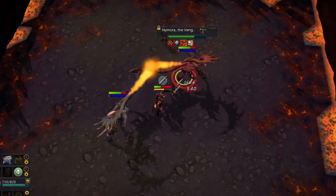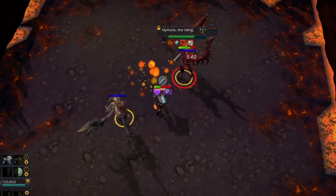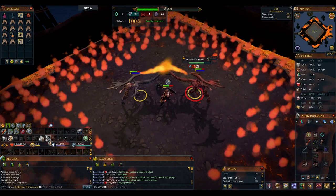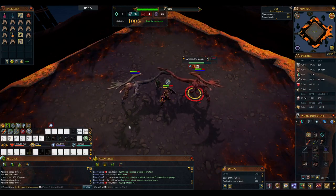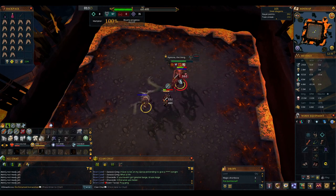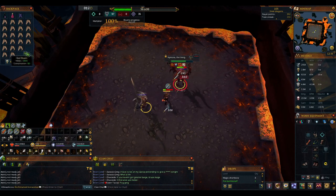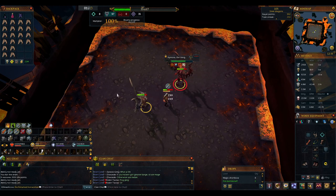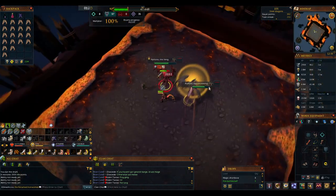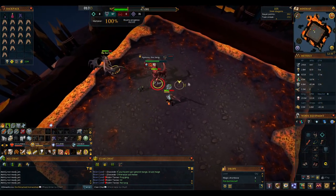Alternatively, you can switch to your shield and use Resonance. I actually find this less forgiving, as you can easily Resonance one of the small 350 damage hits instead of the bomb. Also, whilst Resonance reduces the damage from the bomb to zero, it doesn't heal you here. This is probably down to personal preference — I find using Surge easier, but your mileage may vary. This is the final mechanic, so after this the Furies just run through the same rotation until you kill them.